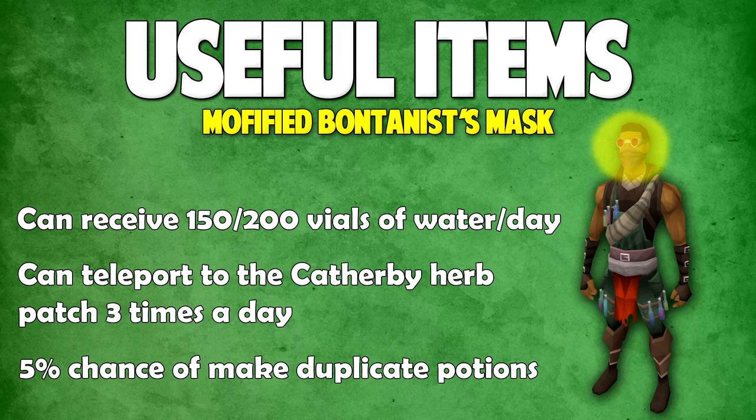Now as for the mask from this set, you can actually upgrade it to make it a Modified Botanist's Mask. This gives you 150 vials of water per day, or 200 if you have four or more pieces of the set. It gives you the ability to teleport to the Catherby Herb patch three times a day and also gives you a 5% chance of making duplicate potions. You can make this mask by using a Botanist's Mask add-on, which you can also get from Treasure Hunter, on the actual mask.